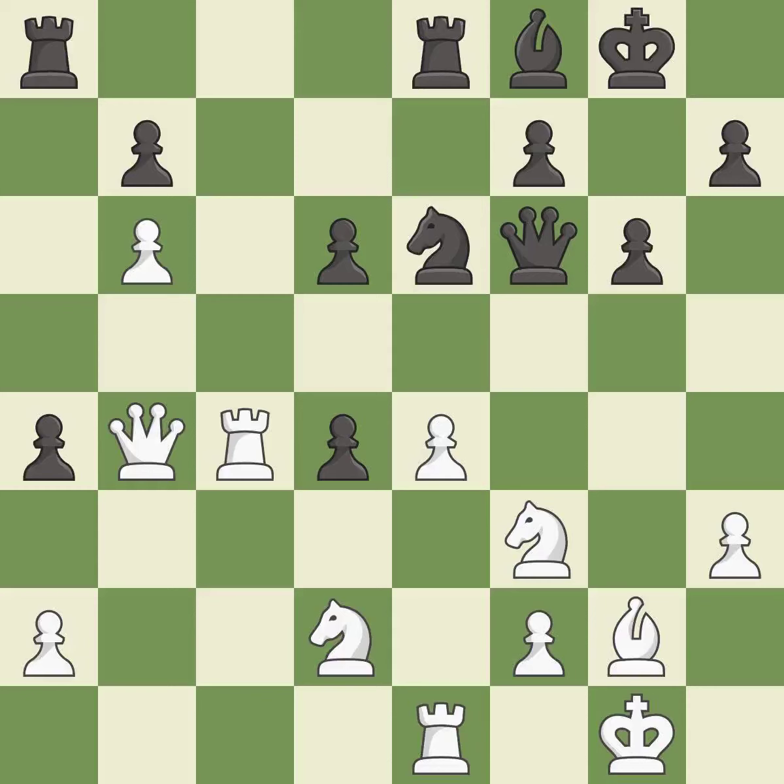This defends the attacked pawn. This threatens to reveal an attack on a queen. It is excellent — this exposes an attack, threatening a pawn. It is best. This threatens to push a passed pawn towards promotion — it is an inaccuracy.